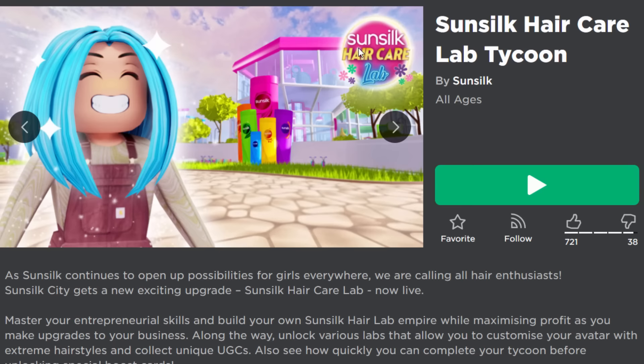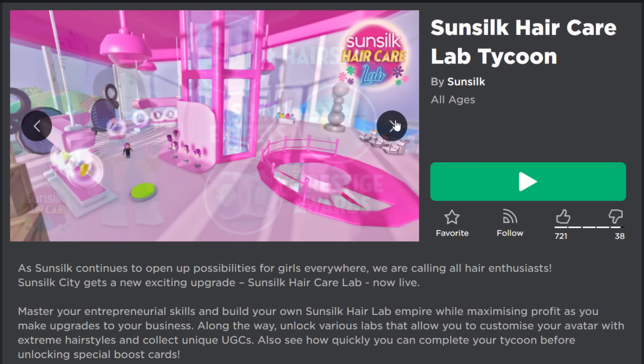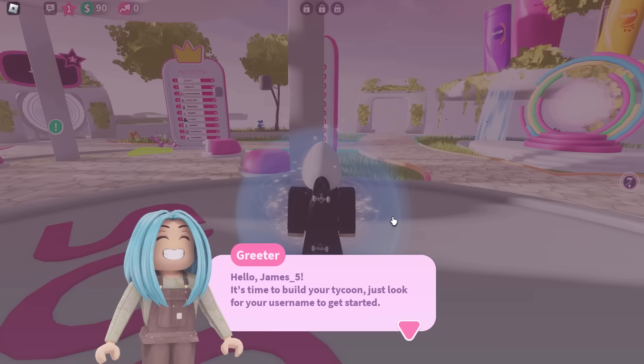Here is the event game — the Sunsilk Hair Care Lab. Like I was saying, this is something brand new. They've got their shampoo bottles, conditioner, I really don't know. But what we're going to do is complete a little bit of the tycoon, and we should be able to get all free prizes. So let's go and join a server.